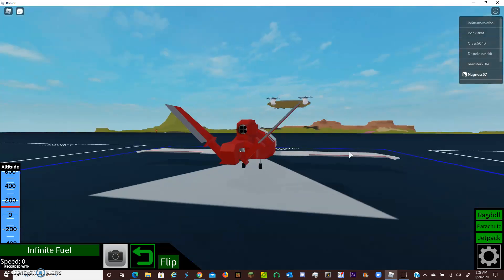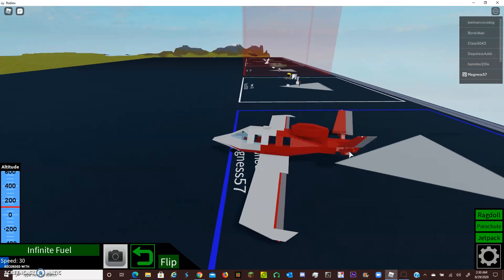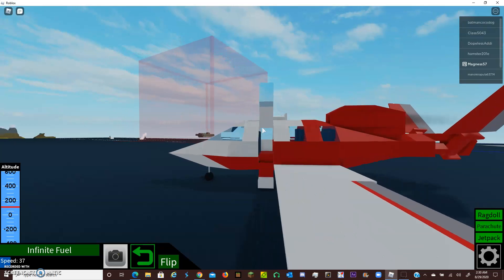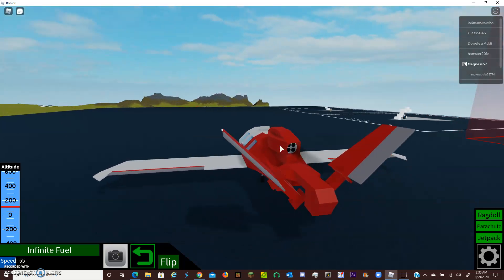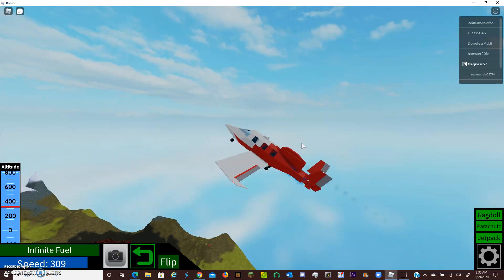It's a shame too because renovators are really cool. For example, here is a Cirrus Vision Jet that I built. It's got all the bells and whistles — the nice double seating, the nice subwoofer in the back. My recording software doesn't allow me to play audio, so we're not going to be looking into that. But as you can see, they fly very well.